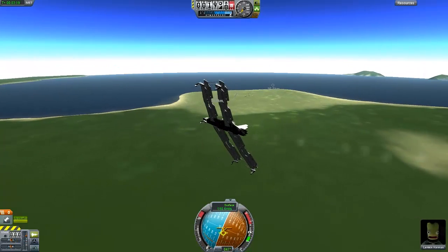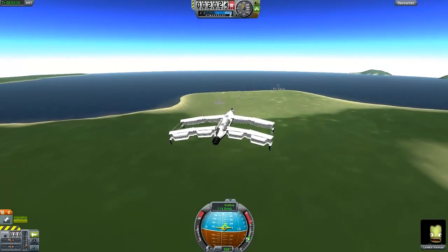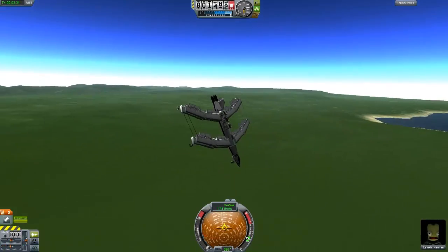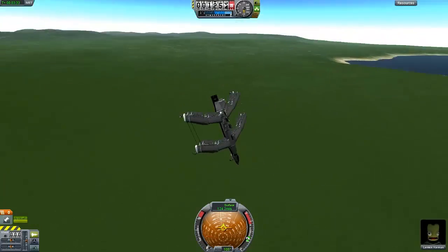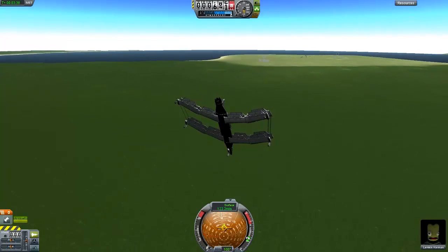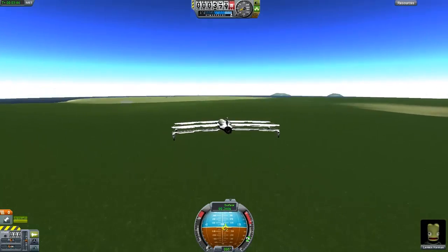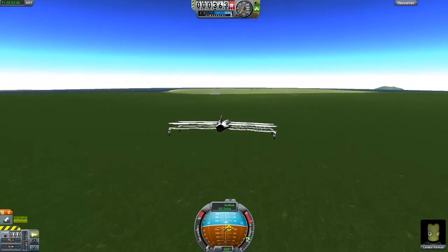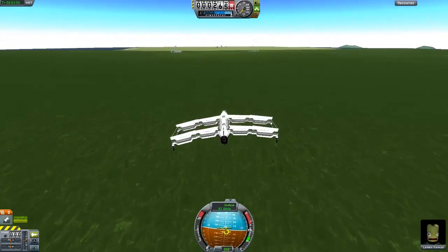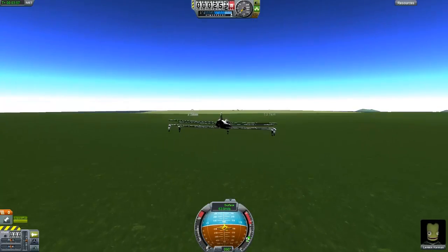And with SAS off, it doesn't speed up anymore. And this plane also recovers very fast. You can see in a bit — you just recover, like it's nothing.